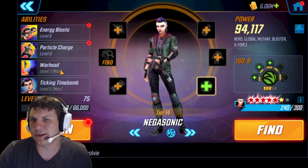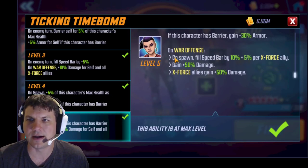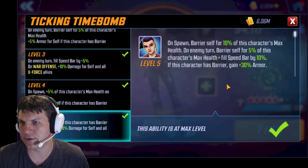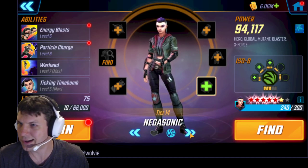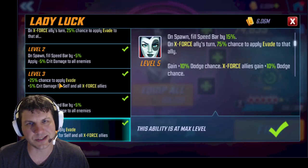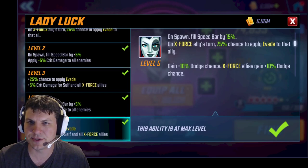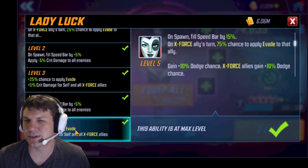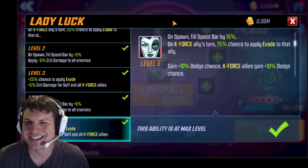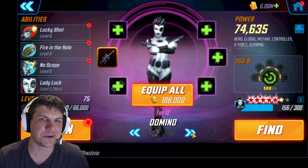Negasonic's Ult Tier 4 is really helpful for making sure you get somebody into the yellow at the beginning, just trying to trigger that X-23 passive — definitely very helpful. And then her passive is absolutely necessary because you get that speed bar and a bunch of extra damage for all your X-Force allies, which is huge. Because they're all about damage. It's all about getting some enemies into the yellow and then keeping that X-23 train rolling. Domino's passive is really nice for the extra crit damage as well as the evade. Anybody who's used X-Force knows Domino is kind of the weak link — she dies very easily, so getting her a bit more evade will help.